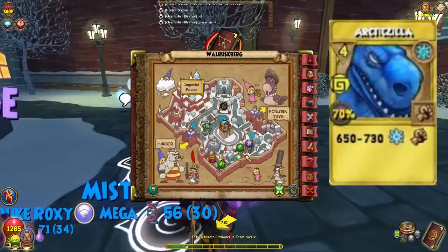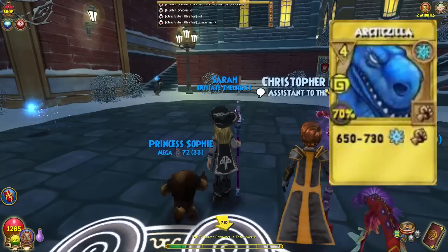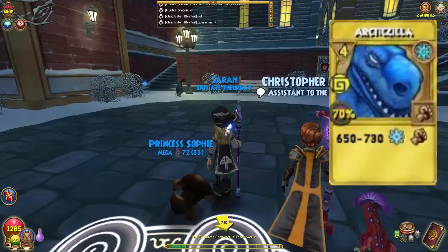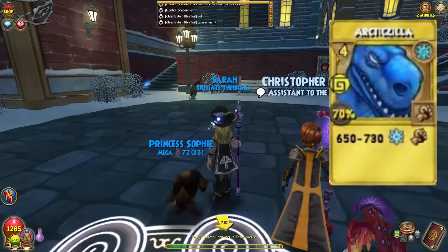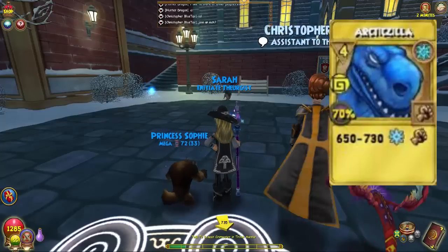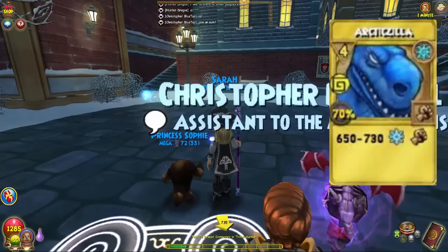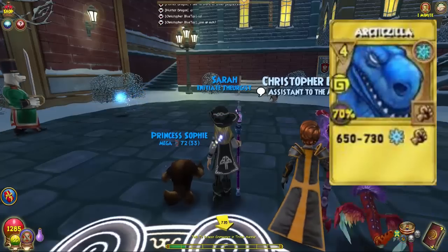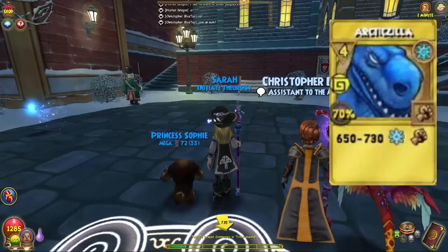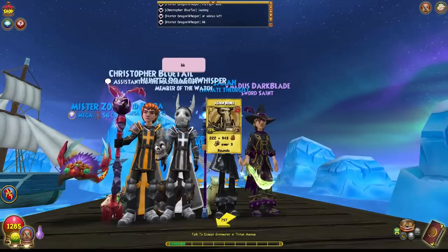If you're looking to do low-level ice PvP and want that card, come to Polaris — right here in Walrusburgh, where my arrow is spinning on the map. You can go inside and continue to farm. When you plant Ultra Dandelions, since they're ultra plants, you can also get them at any of the one-shot dungeons in the Crown Shop. The ultra plants drop some pretty good stuff overall. We'll be right back with the next one.